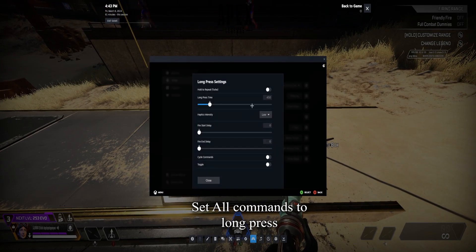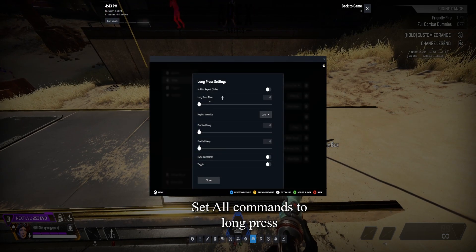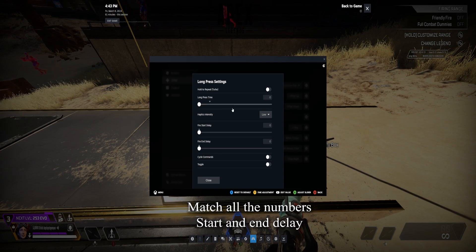In the Interact Button Settings, set Long Press Time to 0 and Haptic Intensity to Medium.